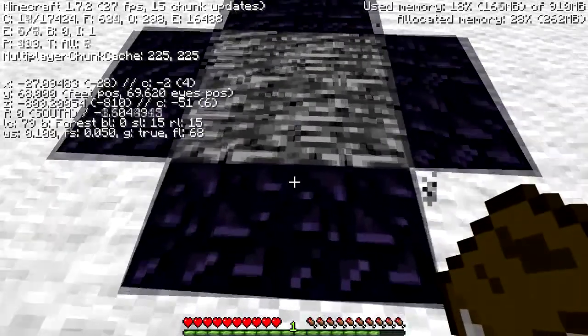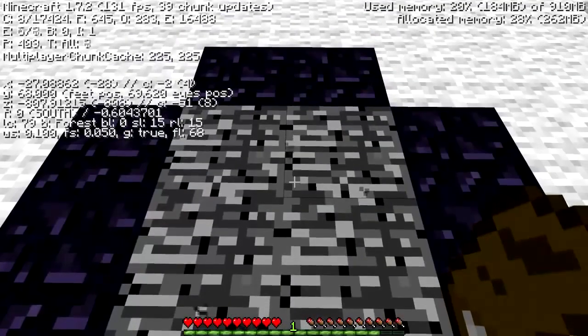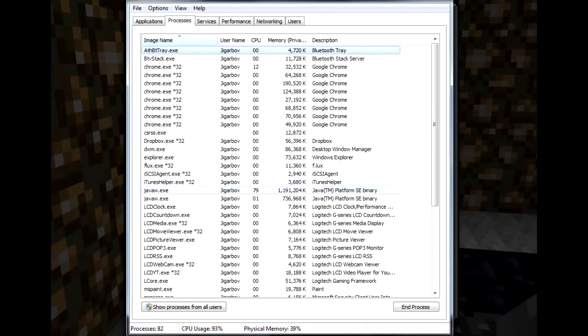What I've been doing when Minecraft starts screeching to a framerate halt is to press Ctrl+Delete, open Task Manager, then if you press on Processes, you might have multiple copies of JavaW open.